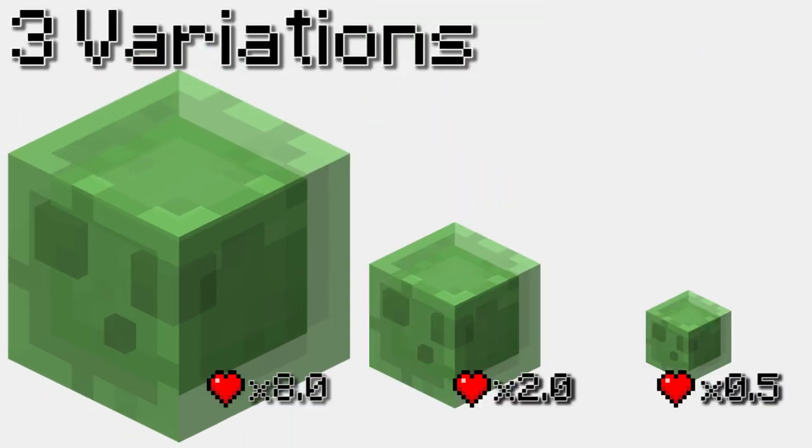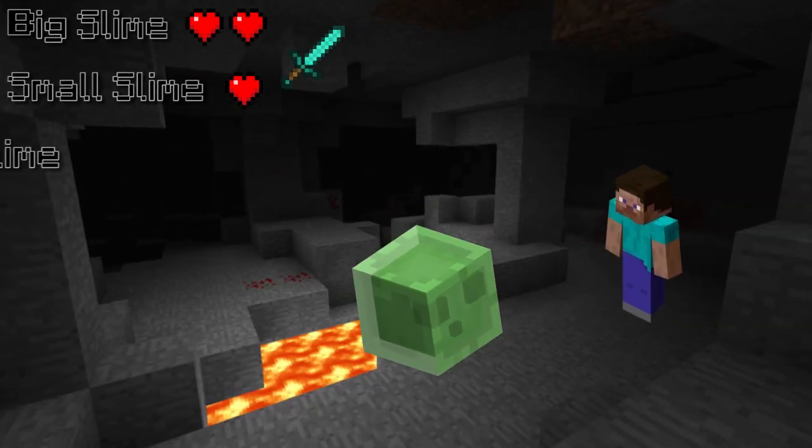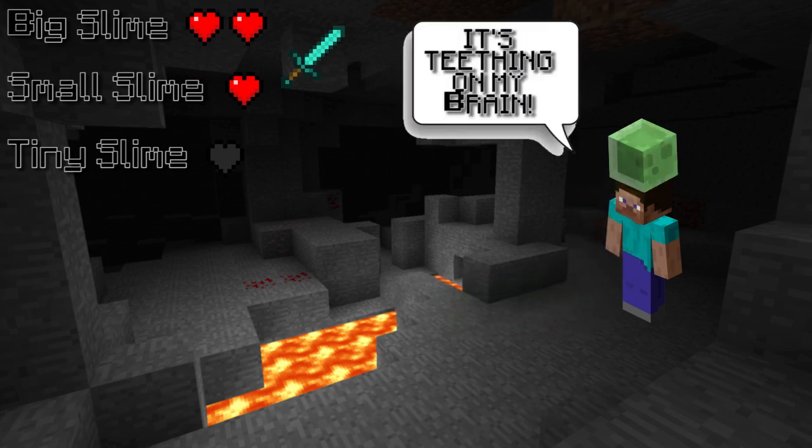The slime comes in three different sizes: tiny, small, and big. Where's medium, you ask? In the world of the slime, it's either go big or go home. Big and small slimes have the ability to deal damage on direct impact, and tiny slimes just like to hug your shins and are capable of dealing damage. This makes them a great pet for Minecraft, as well as a good conversational piece.